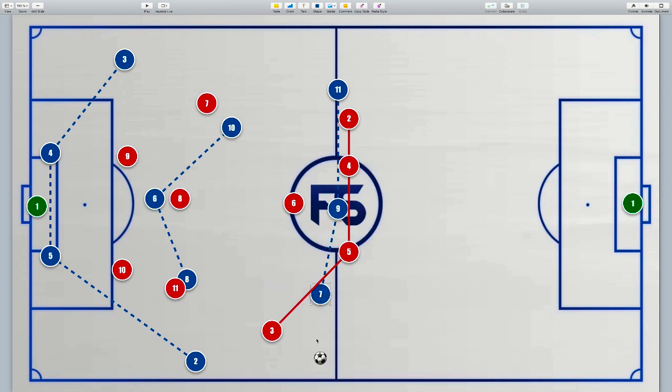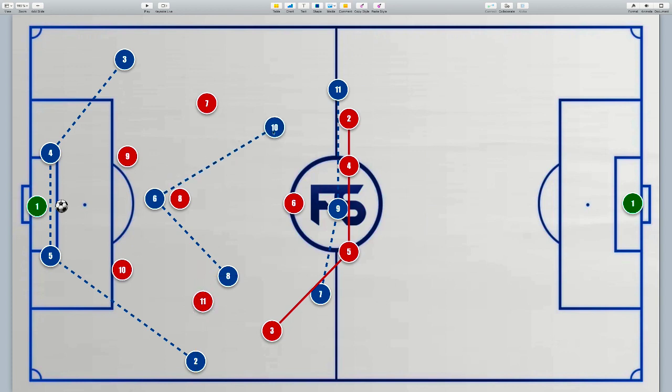Another option, which is a little bit more difficult to execute, is the chipped pass from the goalkeeper. With our number 8 and number 10 making those movements to try and bring the 7 and 11 forward, you can also just have the goalkeeper, if he's good enough, chip the ball into that space and have our 8 or number 10 receive. I quite like that — I've seen it done, it works, if you've got a clever number 8 who's good at controlling the ball and then moving forward.